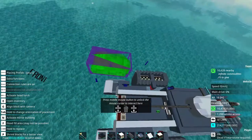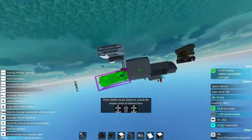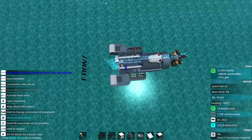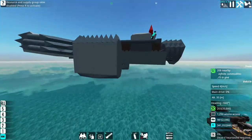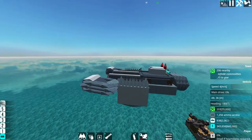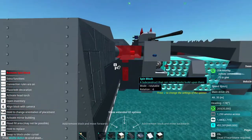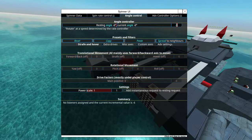Left engine pod mounted. I'm going to go capture the right one. The nice thing about having the left engine pod mounted is that I can essentially line the right one up with it, so it's a lot easier to place than the first. We've tested it and it flies.